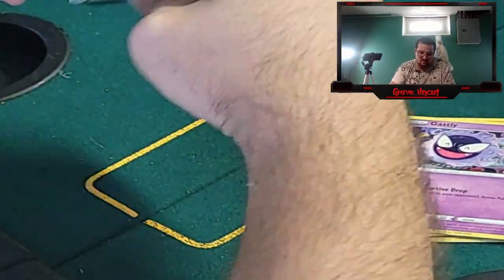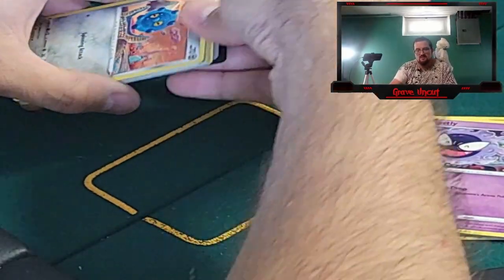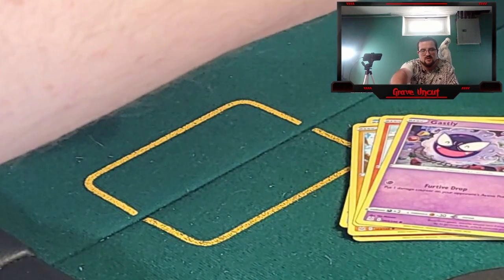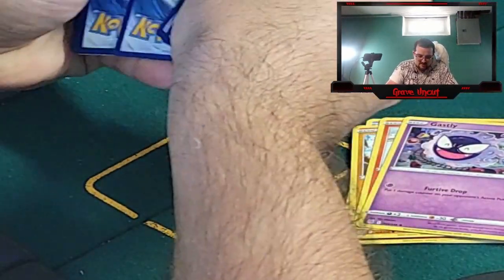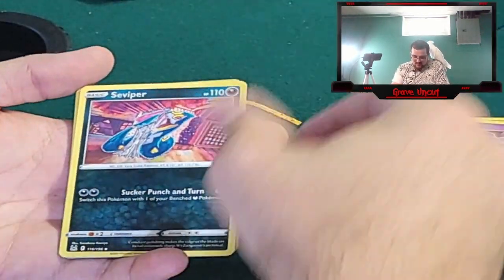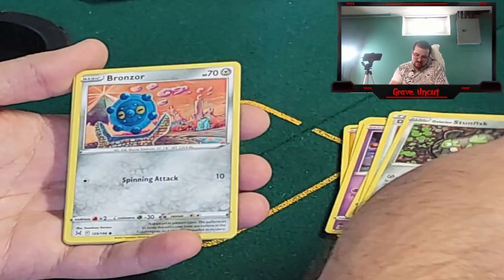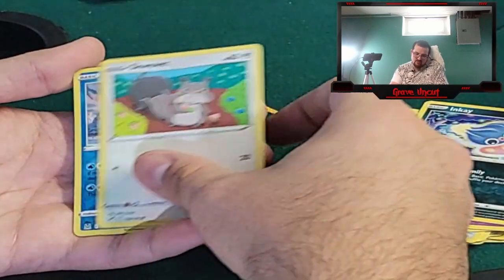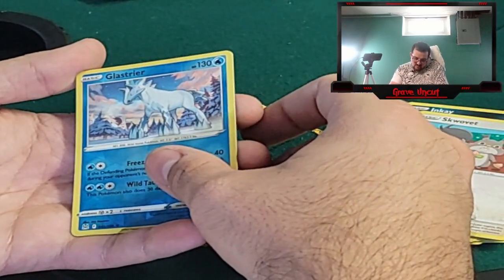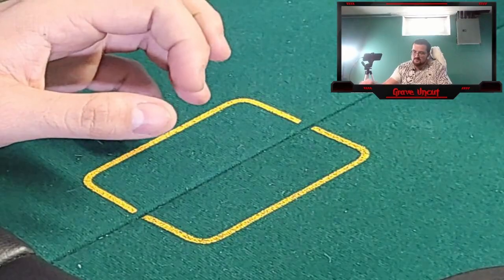I can't believe I pulled that Mew. Alright, this time for real I'm not going to look at the code card. Fight the urge — it's a crap pack. We got Fire, Seviper, Damage Pump, Galarian Stunfisk, Bronzor, Snover, Jynx, Inkay, Skovet, Lairon reverse, and a Magcargo.